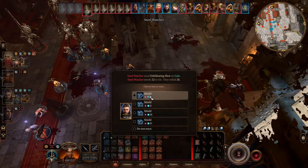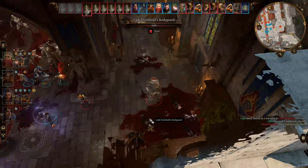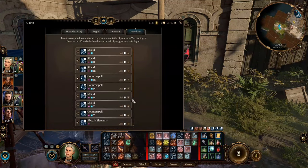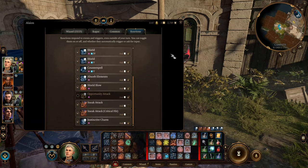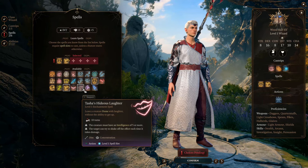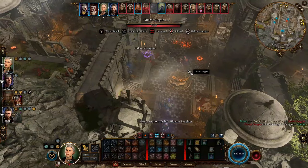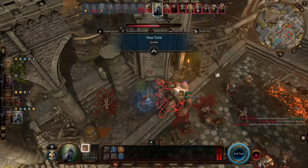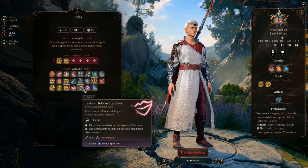Second, take Shield — another must-have for any wizard build. It's a reaction that gives you +5 AC when you need it, making you harder to hit. Remember to untoggle your Opportunity Attack so you don't waste your reaction on that and can't cast your protection reactions. Your go-to early control spell is Tasha's Hideous Laughter, which leaves a creature prone and unable to do anything, with your close-range attacks against it having advantage.